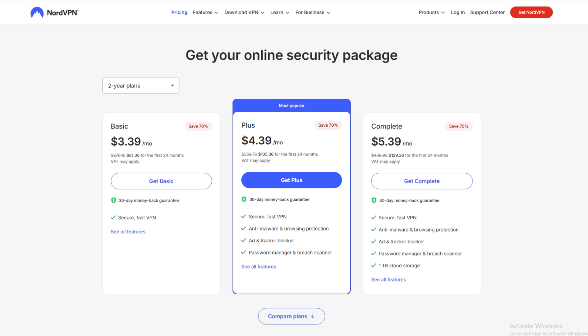And right now, you can get their best 2025 deal with up to 70% off the two-year plan, three extra months free, and even a daily eSIM with mobile data included — perfect if you also play on Steam Deck or mobile. Use the link in the description below to try NordVPN at a great price.